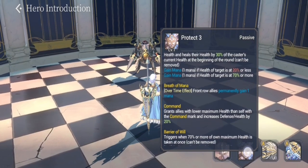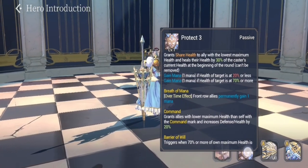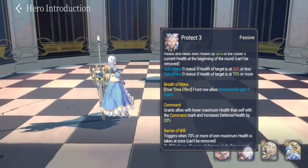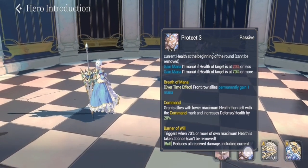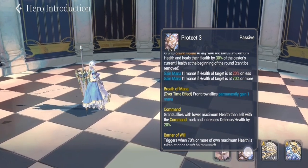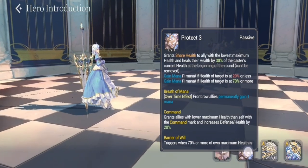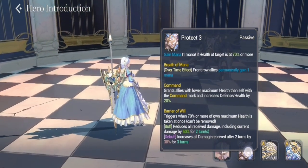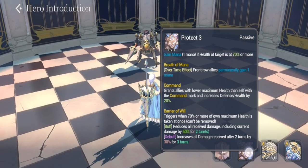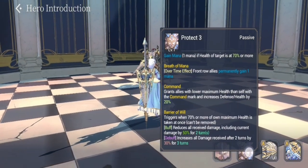Barrier of Will reduces all received damage, including current damage, by 50 percent. She also shares health with the lowest HP member of your team. So while Barrier of Will protects her and decreases damage to her, she also protects one member of your team. The good thing about Garf's passive is that she bumps up your defense and HP for all allies with less HP than her — it's very powerful and hard to pierce.